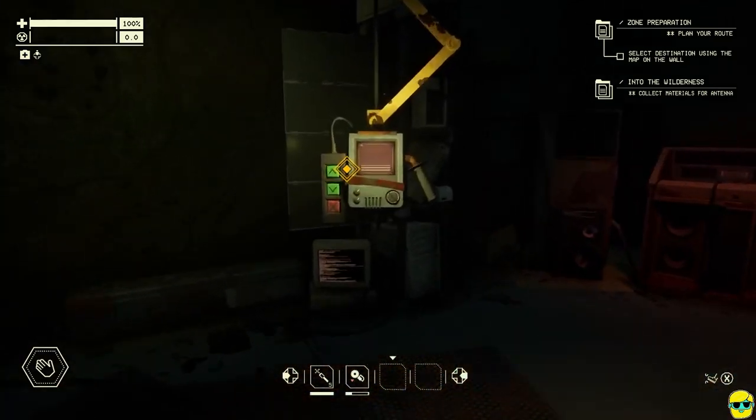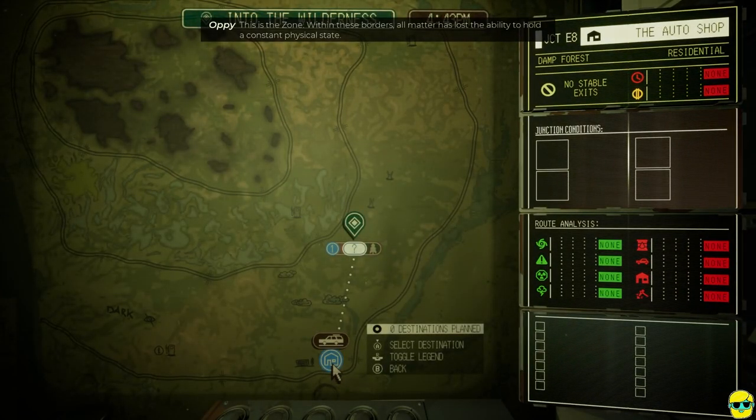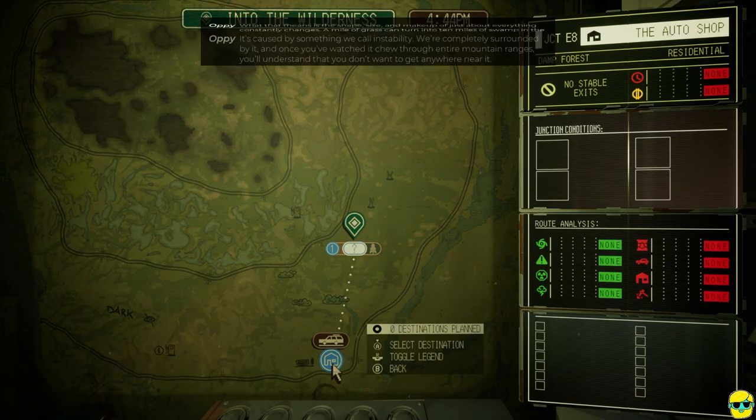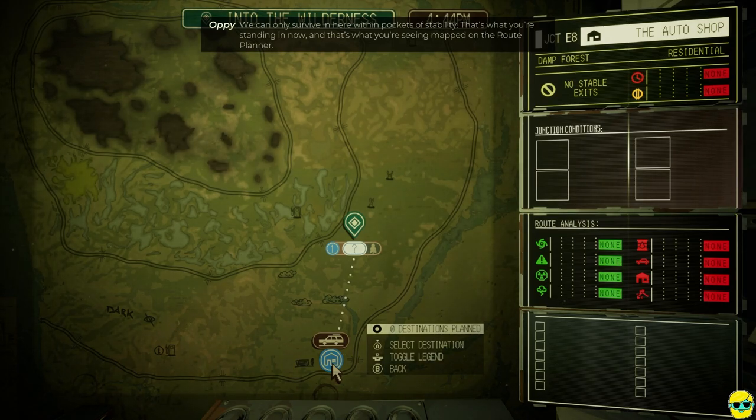Let's go check out the destination map. This is the zone. Within these borders, all matter has lost the ability to hold a constant physical state. What that means is the shape, size, and makeup of just about everything constantly changes. Mild grass can turn into 10 miles of swamp in the blink of an eye — and it does. Constantly. It's caused by something we call instability. We're completely surrounded by it, and you don't want to get anywhere near it. We can only survive in here within pockets of stability. That's what you're standing in now, and that's what you're seeing mapped on the route planner.